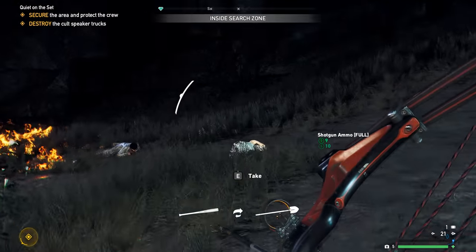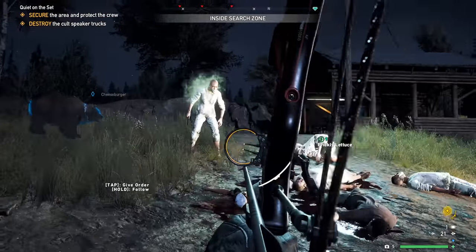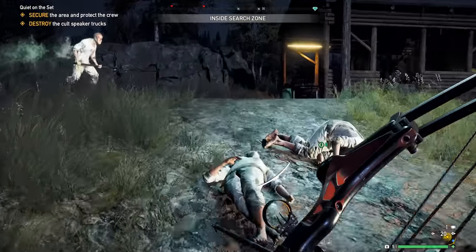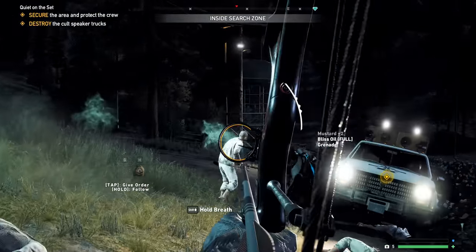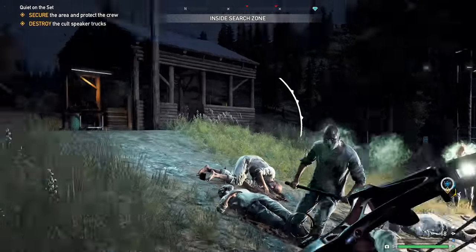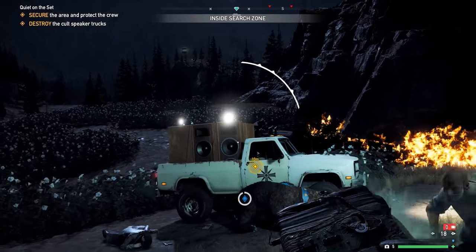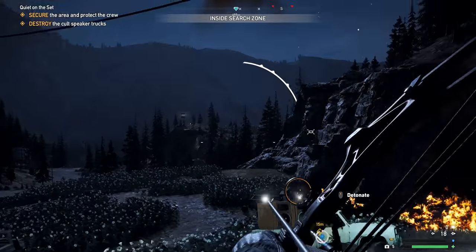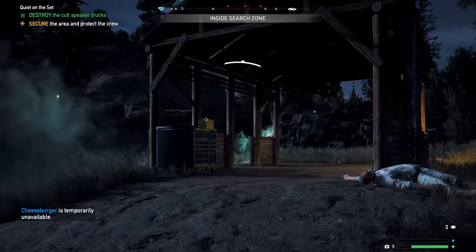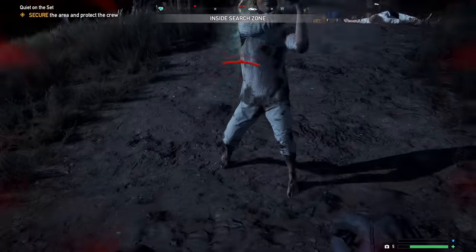Tip number thirteen: in those bliss fields you'll find infected enemies who resemble zombies and will often resurrect if you do not headshot them. They are infected by the bliss chemical and will just keep charging at you. Do not mess around with regular guns — bow headshot only, or they're just going to keep getting up and keep charging at you.